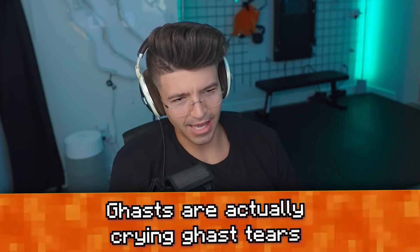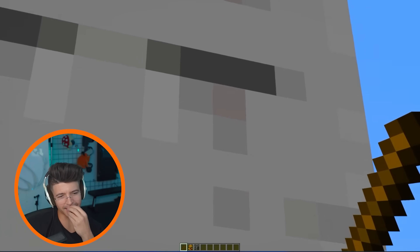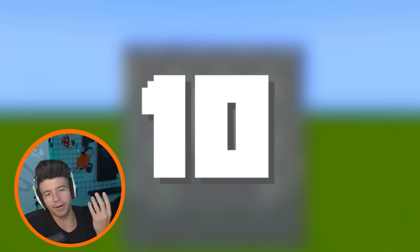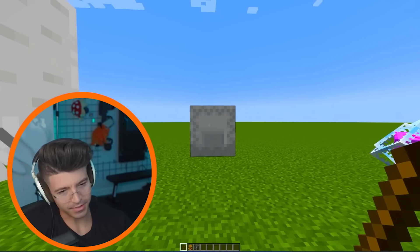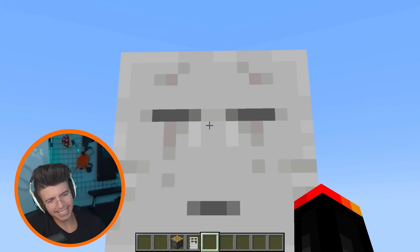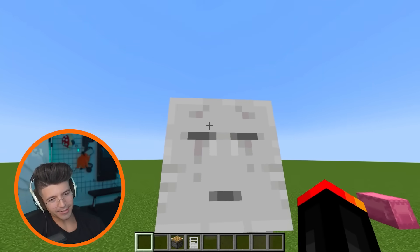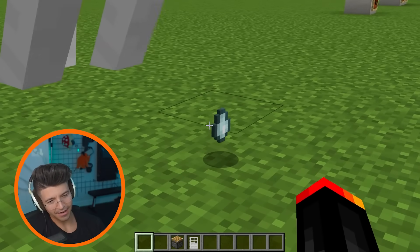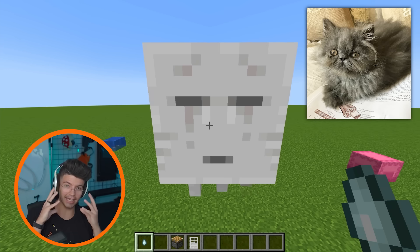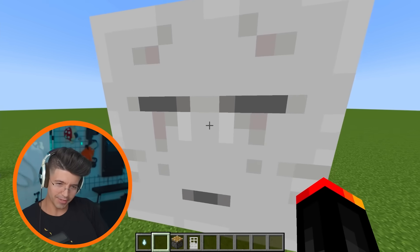Ghasts are actually crying ghast tears. I see the tear, but I don't know if that's just them constantly crying — it kind of looks like they got an irritated skin. You know when you cry and you get a red puffy face? I can see it. But then why do they have puffy red on the top? It is in the game, but does it look like a ghast tear? They're definitely crying, but I don't see them crying out that. That looks like Brianna's cat Eloise, because she's got a flat face. Now that I'm noticing the reddish hues, I don't know if we'll ever get rid of that — it's like pink because they've cried so much.